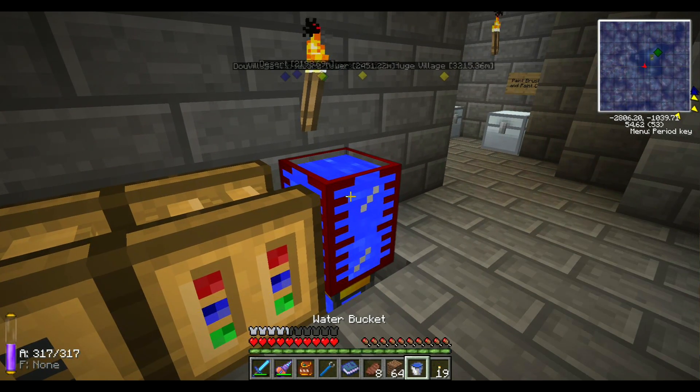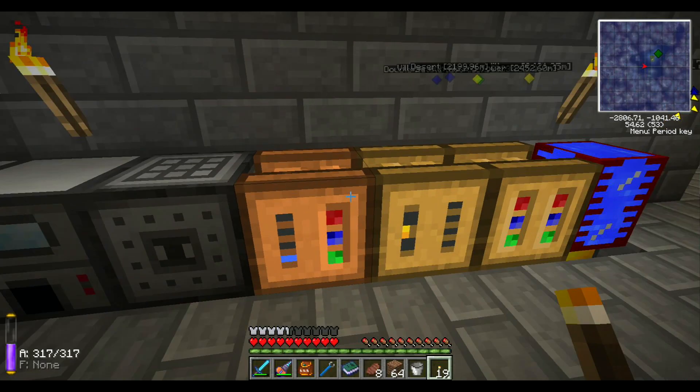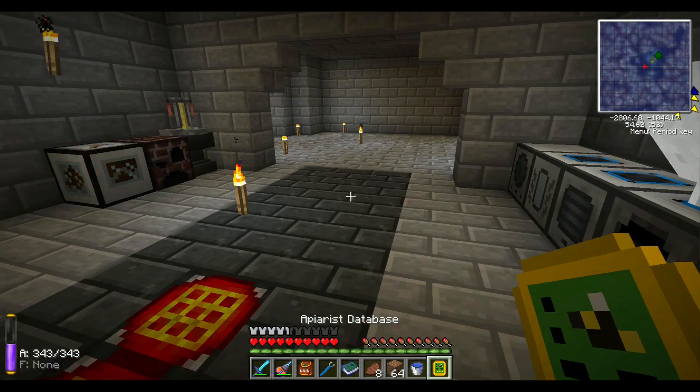There we go. Let's have some more buckets of water. Let's wait for that thing to be processed — should take up all of this. It's an expensive item, but it allows you to record all the bees that you've discovered so far. It's a really neat tool. I'm kind of mad at myself for not having made one yet. Clear out this inventory. Got ourselves our apiarist databank. It doesn't require anything to run — it's portable.